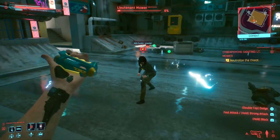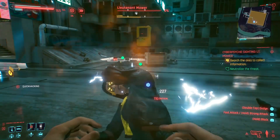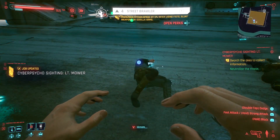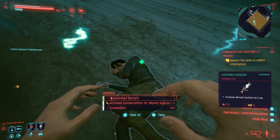First off, you gotta take a psycho down without killing them. Just do what I did — get him really low on HP and then punch him if you can't sneak up on him. Make sure you loot him and all that business.